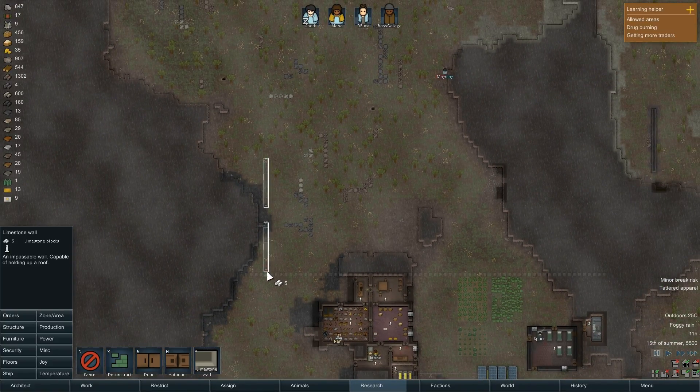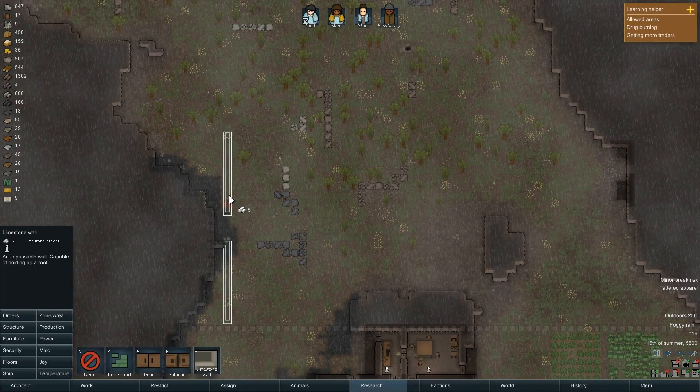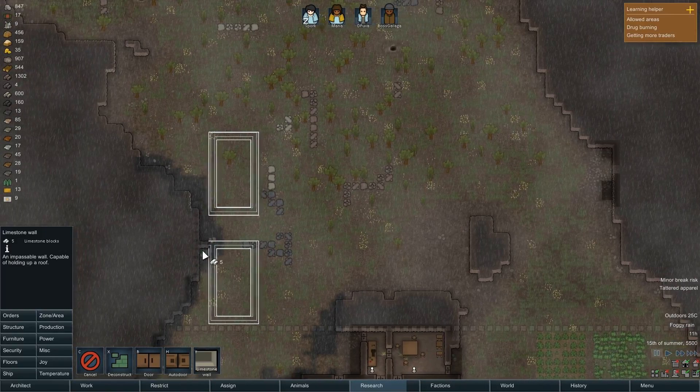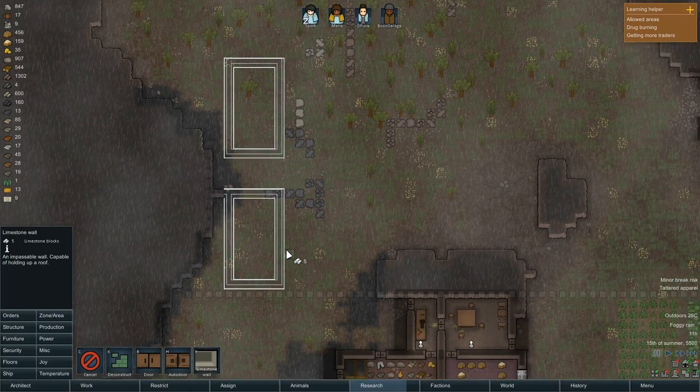The idea right here is I'm going to have some housing that's basically going to take up this area. So we've got a 10 by 10 wall here. 1, 2, 3, 4, 5 — and that's going to be a house right there. That'll be another house right here. And basically I'm just going to make some houses.